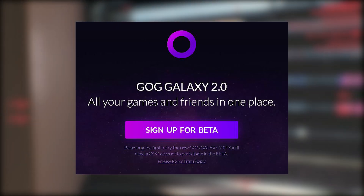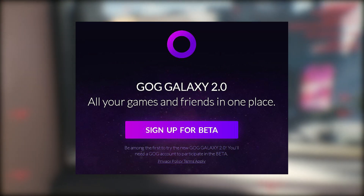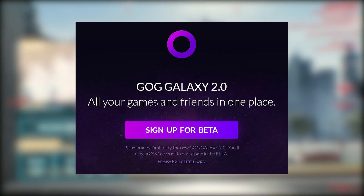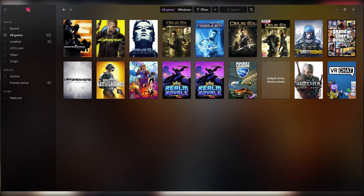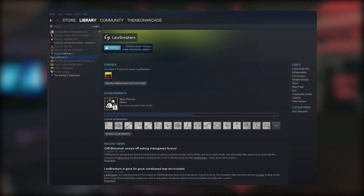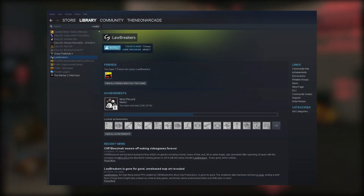Here are my impressions of GOG Galaxy 2.0 after my brief time with it. First, the design of the launcher itself is right up there with the best of them. It's a clean, easy-to-browse launcher and doesn't get bogged down with the clutter and myriad of information they cram onto the screen in a launcher like Steam.